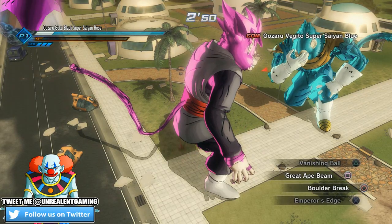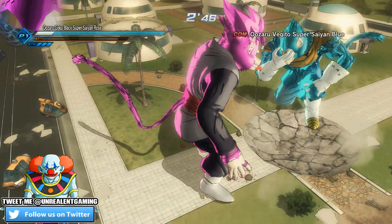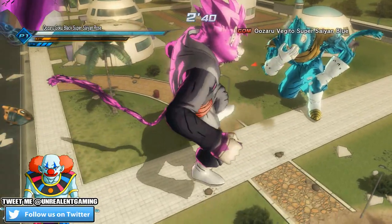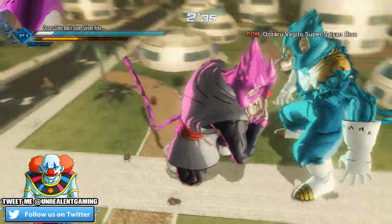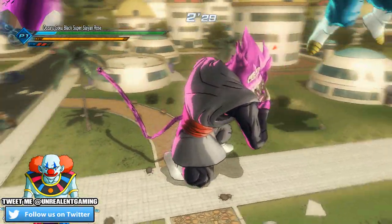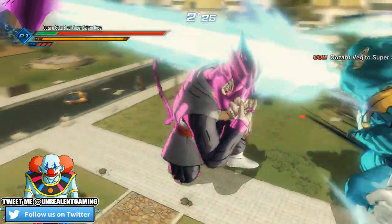I think it's safe to say that Vegito could defeat Black if he was in this form, but I want to see if Black is powerful enough to put down the fusion Ozaru. A lot of you guys wanted me to do this mod. Down goes Black! Oh, here comes Vegito. These mods were created by It's Senzu — you guys can go ahead and check them out on Twitter.